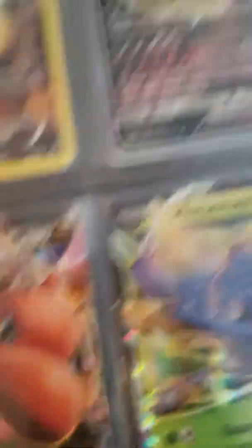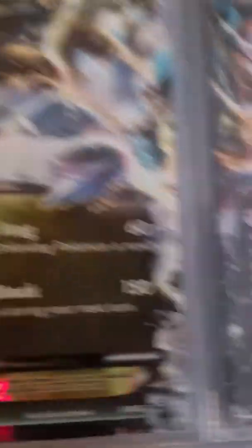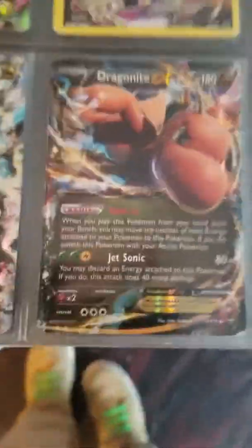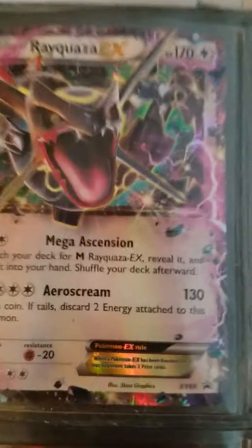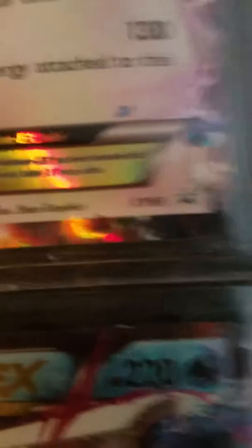Guzzlord GX alternate print, 65/111. Black Kyurem EX promo, BW62. Dragonite EX. Heracross EX, which is in not that good condition. Then a fake Charizard EX. Then we got a Rayquaza EX promo.